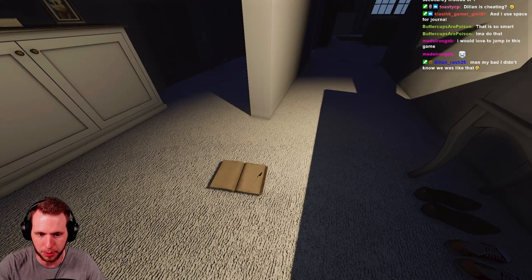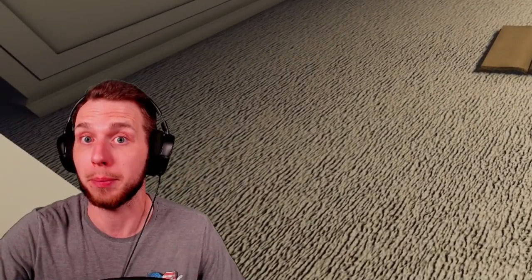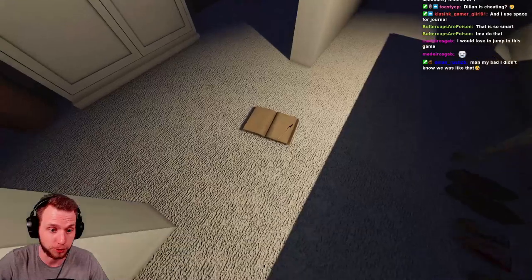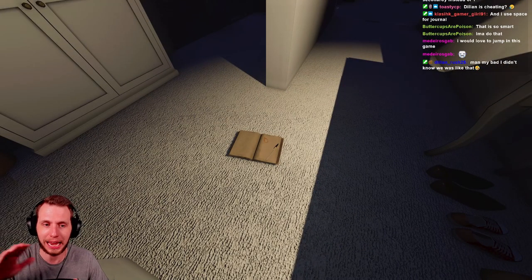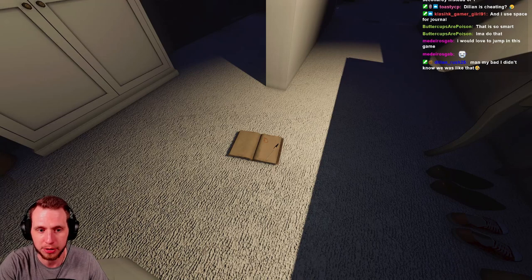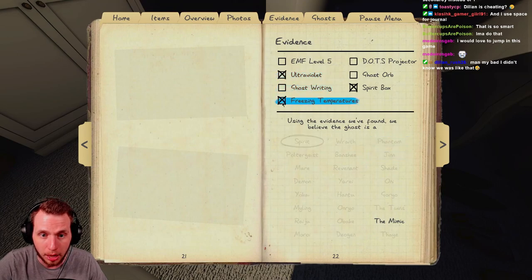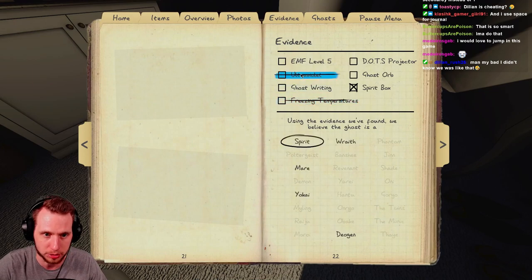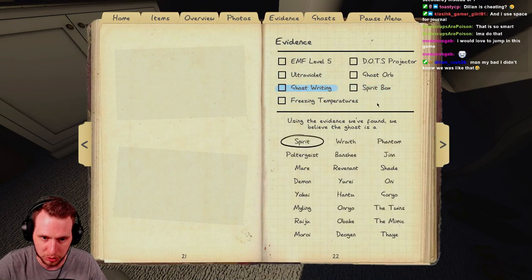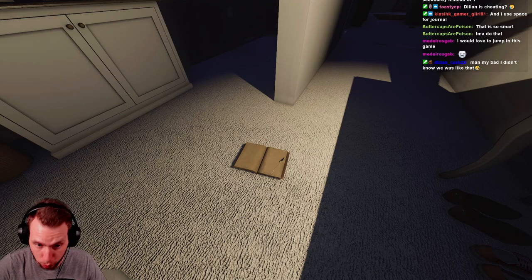The reason I said that is because the mimic mimics every other ghost's ability. I used to think that if it does ghostwriting, then maybe it's a mimic — but the mimic can't have any sort of contradictory evidence. The mimic will always have spirit box, UV, and freezing, plus orbs. So ghostwriting has absolutely nothing to do with the mimic. If it throws the ghost journal, immediately rule out ghostwriting.